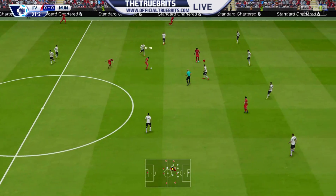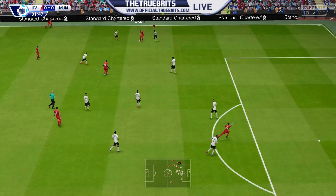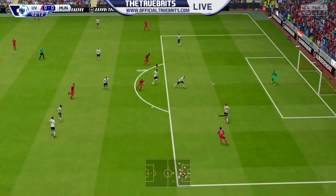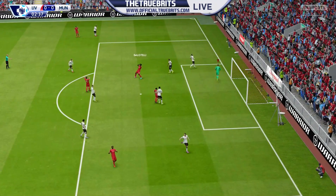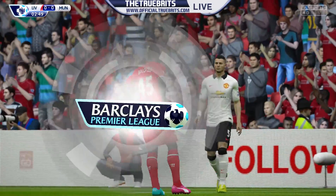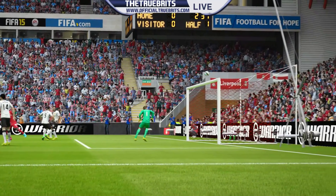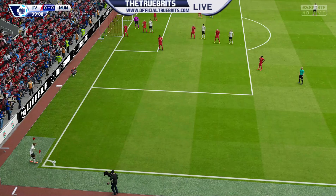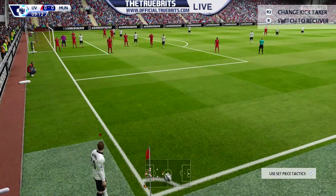Gerrard finding Allen, towards Balotelli — Liverpool know they'll have to get to a good start today. Balotelli lays it square, Lallana looking for Sterling, back towards the Italian. That's a decent effort and an early warning sign for Manchester United — they're going to have to be wary of him. A chance for the corner here, Wayne Rooney coming across — coming up to 10 minutes played.